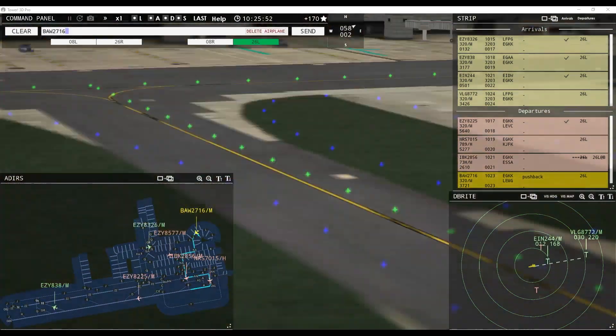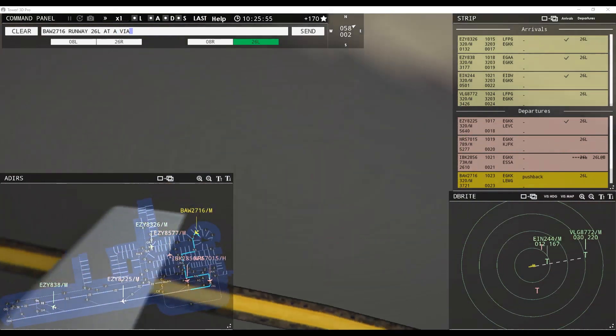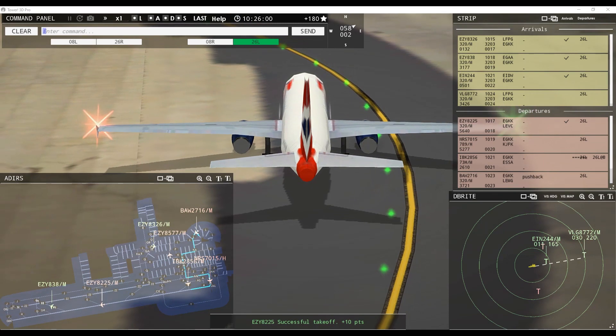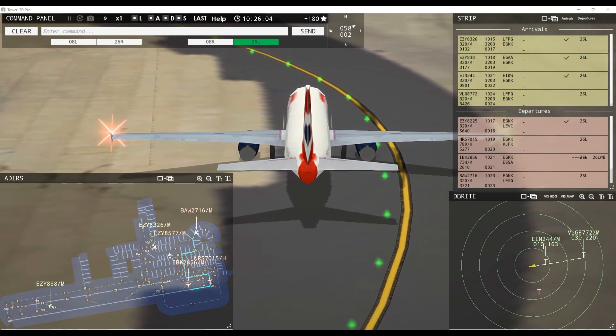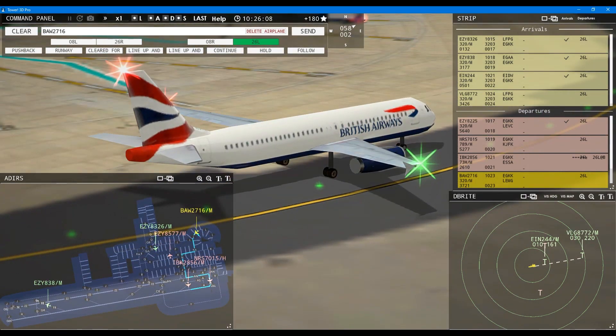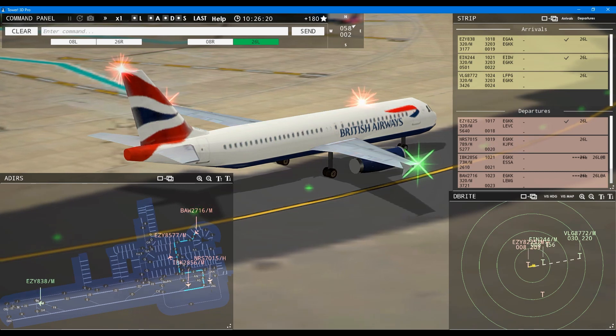Speedbird 2716, runway 26 left at Alpha via Lima Papa Zulu. Unable taxi — will advise when ready, Speedbird 2716. He's not ready — why is he not ready? Speedbird 2716, request taxi runway 26 left — runway 26 left at Alpha via Lima Papa Zulu. Runway 26 left at Alpha via Lima Papa Zulu, Speedbird 2716. EZ-8225, contact departure. Good day, EZ-8225.